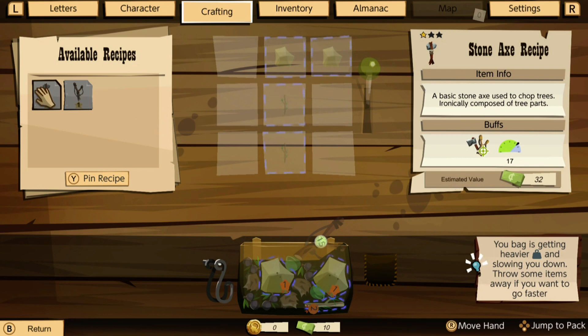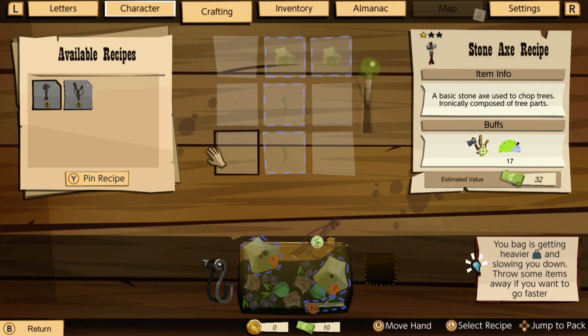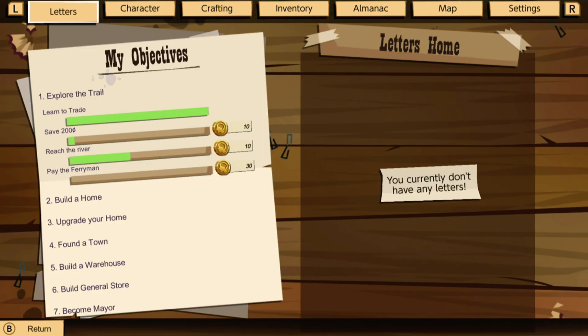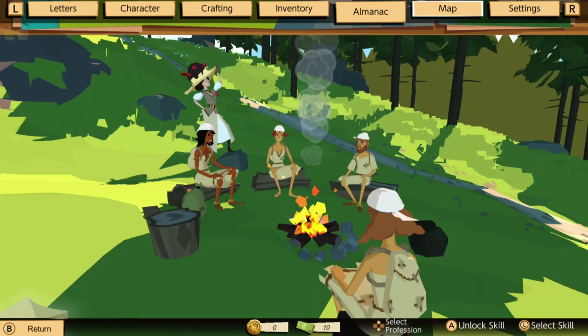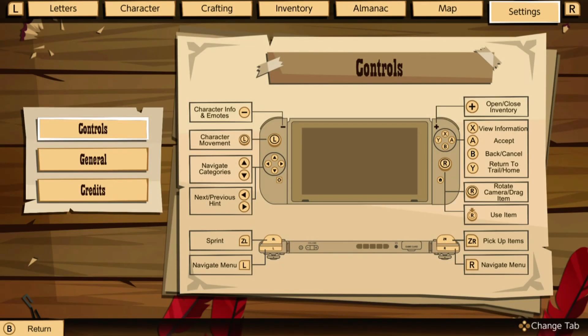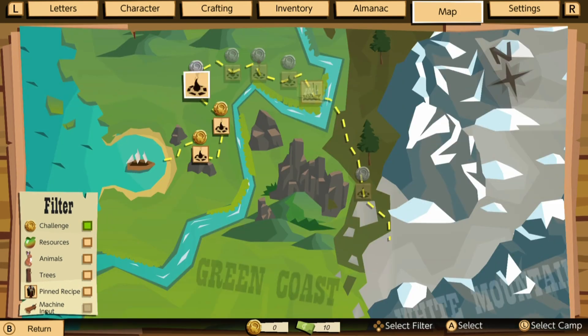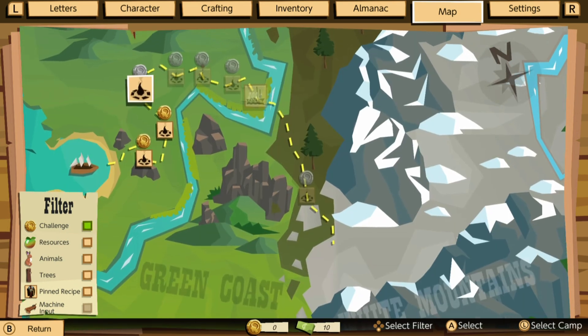Your bag is getting heavier and slowing you down. Throw away some items if you want to go faster. Oh, that's not that important. Can I make this? I don't have enough sticks to make it actually. Go into my character and my letters. Trail goals: spoiler trail, build a home, upgrade your home, find a town, build a warehouse, build a general store, become mayor. Wait, I'm aiming to become mayor? Man, I've got a long journey ahead of me if that's the case. And there's a map to look at too. Oh, we can see where we're going on it here. Oh, there's a town over here — it's moving really fast. Interesting.